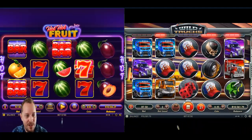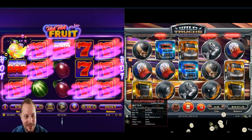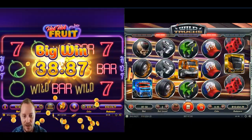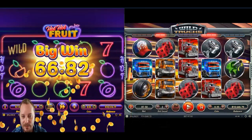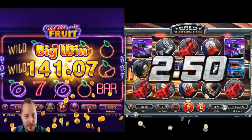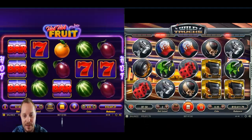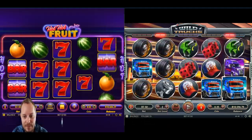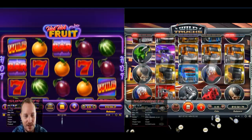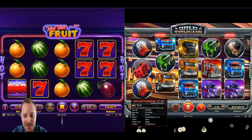Things have seemed to calm down a lot - we got all those features early on and seemed to use up all our luck. But man, this has been a blast. Look at that - all those sevens! That is a big win. Lots of sevens there on Fruits. It's nice to see the two games compared side by side. 165 rand - not as good as I was hoping. I'm kind of bummed we didn't get a feature on the Trucks because we played so much of it.